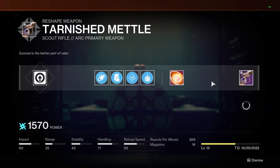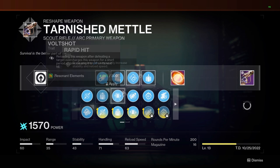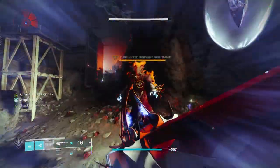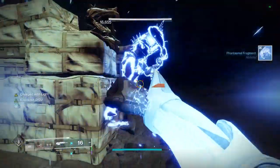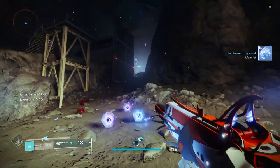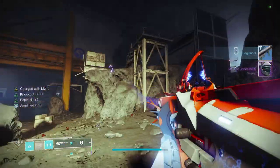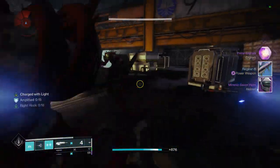Tarnished Metal does have a few good rolls that you could go for. Volt Shot is an option on this Scout, but I honestly don't think it's a good option for the way that Scouts play in endgame PvE, so the god roll in my opinion is good old Rapid Hit and Explosive Payload. All Scouts in the game, other than maybe high impacts, currently feel super solid. Tarnished Metal is going to be a lightweight, so it has increased handling and movement speed while it's equipped. Everything else about the weapon feels super balanced. If I need an Energy Scout Rifle for Lightfall, this is going to be at the top of my list to run.